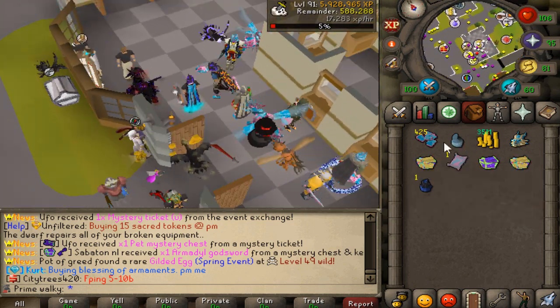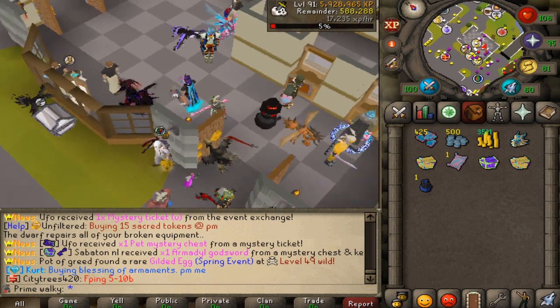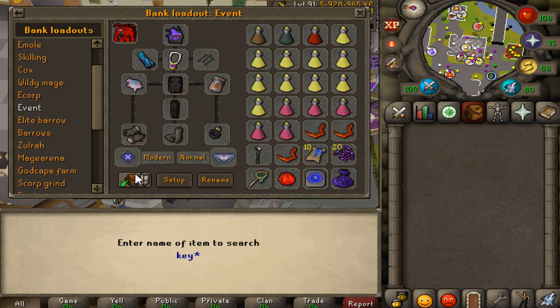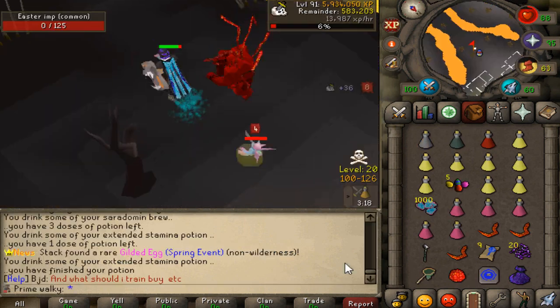Holy XP boost — I don't know about this one either. Roan coins, we'll take these. We don't have a price on these so we're going to be banking everything for now and go back to farming the event.